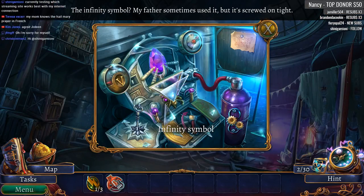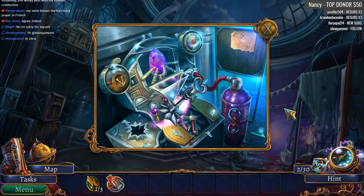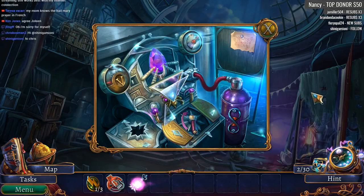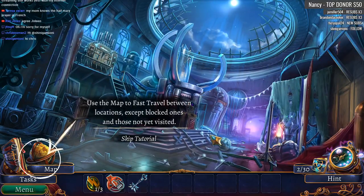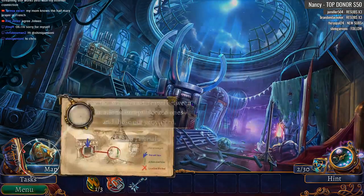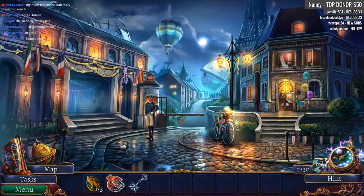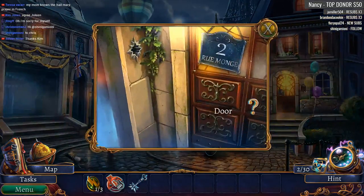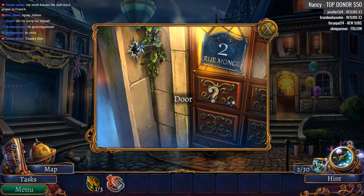Infinity Symbol — my father sometimes used it, but it's screwed on tight. Oh, he got the key now. Cool. Use the map to fast travel between locations except when they are blocked. I got 15 messages in Discord that I haven't checked — they're there waiting for me when I'm done live-streaming, so that's cool.